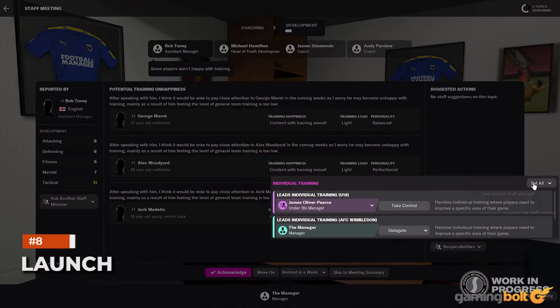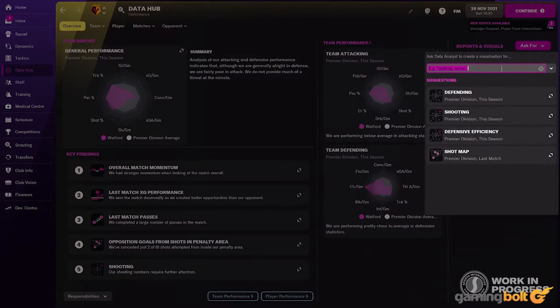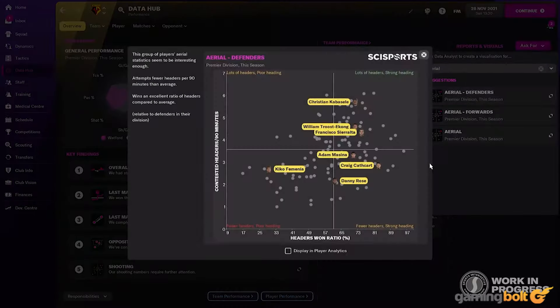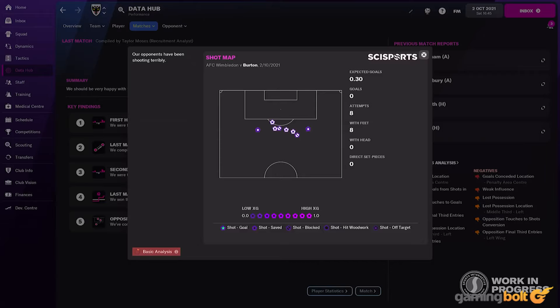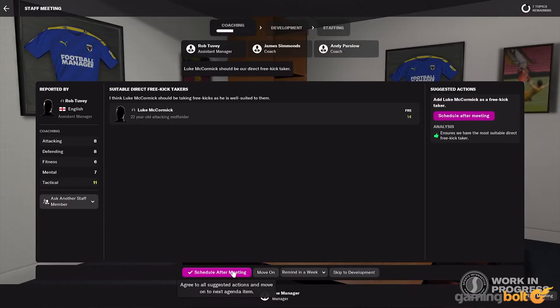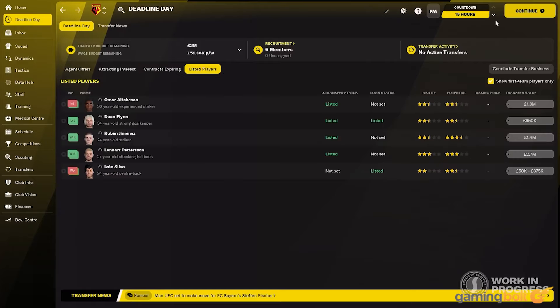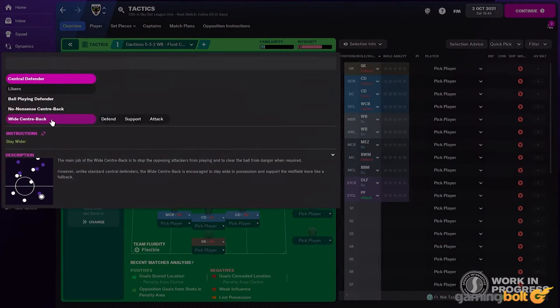Launch. Football Manager 2022 is not too far away now. It'll follow in the footsteps of its predecessors and launch in November, and will be available on PC, Xbox Series X and S, Xbox One, and Nintendo Switch. Like last year's game, Sports Interactive has publicly talked about why FM 2022 is going to be available on Xbox consoles but not on PlayStation. Apparently, they approached Sony to bring Football Manager to PlayStation consoles, but Sony doesn't seem to be interested, which in turn means Sports Interactive simply doesn't have access to the development kits it needs to release the game for the PlayStation 4 or 5.